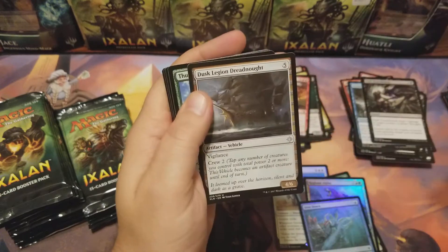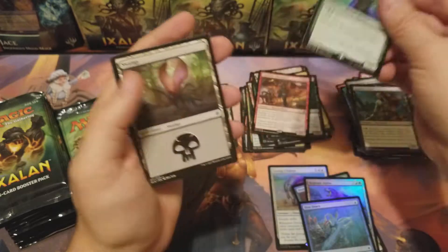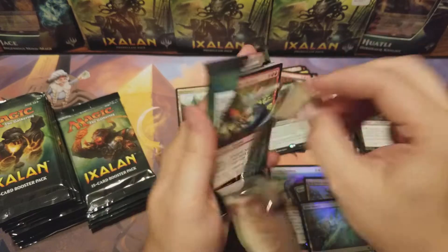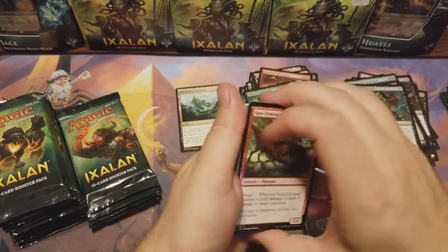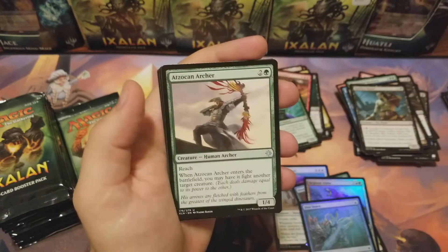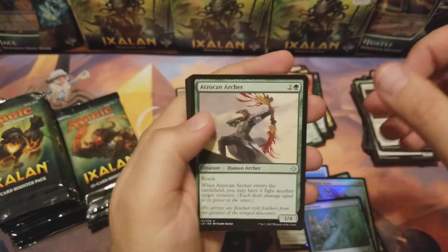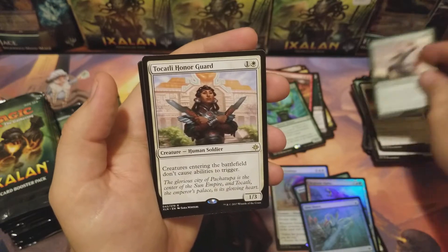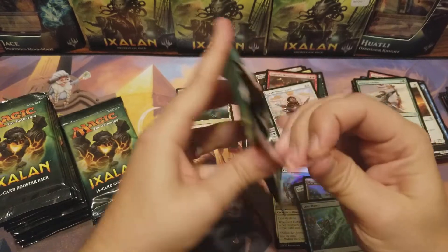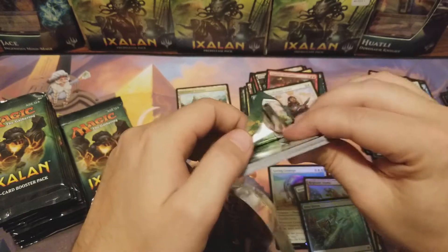Ruthless Knave, Dusk Legion Dreadnought, Thundering Spineback, and Waker of the Wilds. Come on guys, money on this box! Duskborn Skymarcher, Chart a Course, Atzocan Archer, Tocatli Honor Guard — cool but not money. Not money yet, maybe one day it'll go up, you never know.